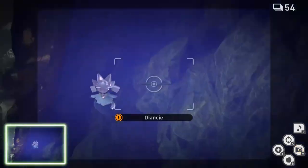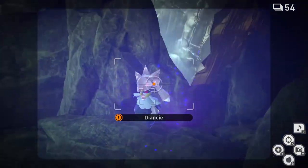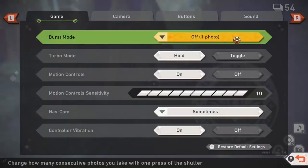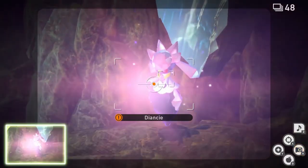To get a 4-star picture of Diancy, do all the same steps to make Diancy appear, but this time when it appears throw an Illumina orb at Diancy. I recommend turning on burst mode, then take a picture of Diancy doing its awesome move.